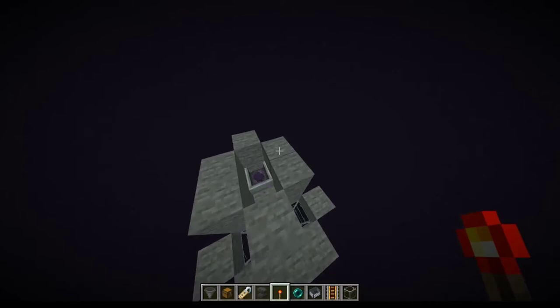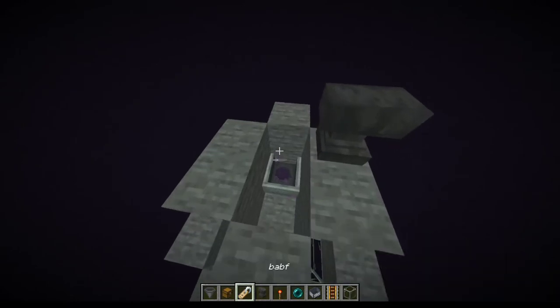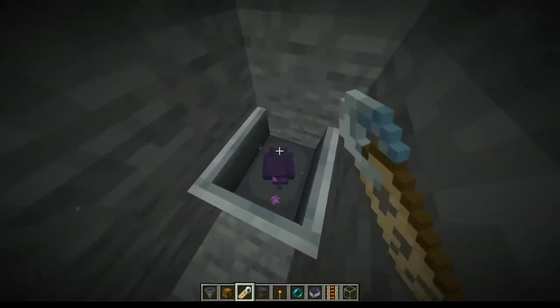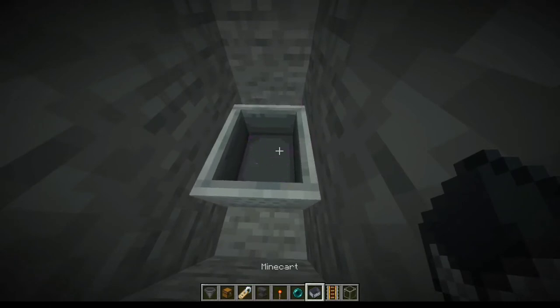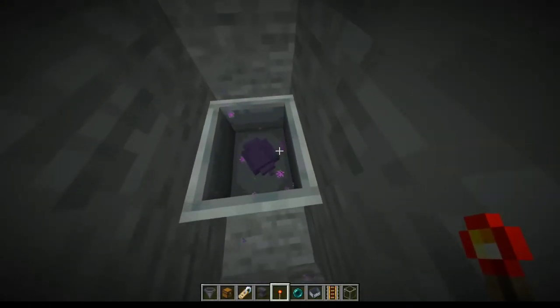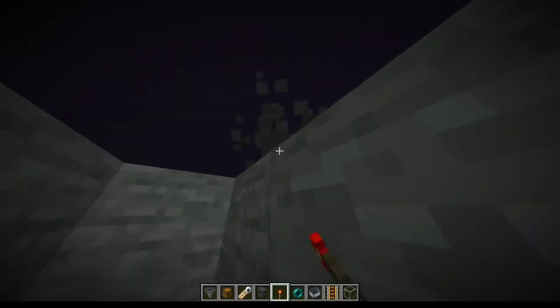So then what you're going to want to do is get an anvil and a name tag, and then name the actual endermite something — just anything random. 'BABF' works if you want to do that, whatever. You have to name the endermite. I don't know if it works in the minecart or not, but for me it didn't. So you can try it, and if it doesn't work, break the minecart and name it like that, then put the minecart back down and power it. Once it's renamed, it won't despawn, so you should be good.